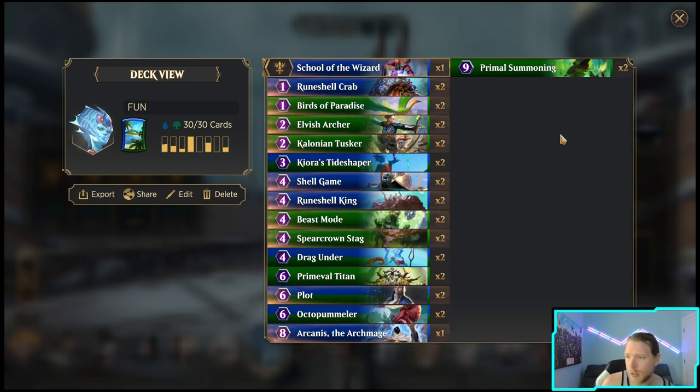I find it weird that I didn't put Crusher Worms in this list, but that's probably just because there was already so much in here. You can easily fit it in there if you want — Primal Summoning into Crusher Worms is very powerful. Went up against a couple of aggressive decks, had some stressful moments, but I think it was good. Let's just get into it.